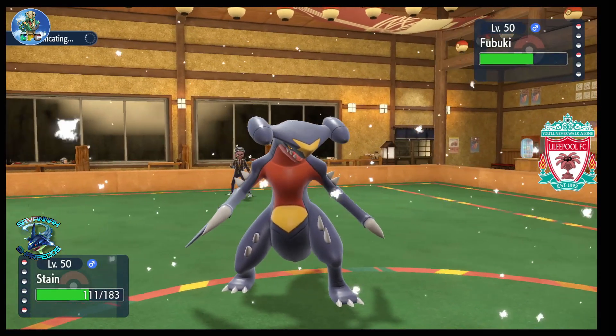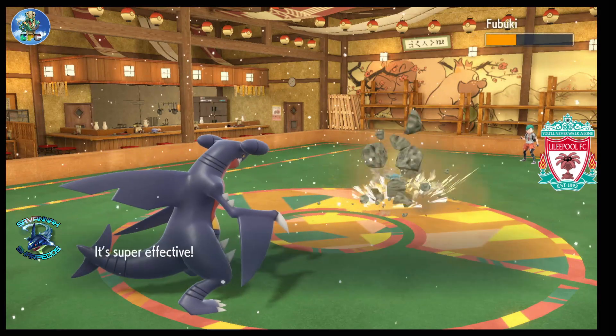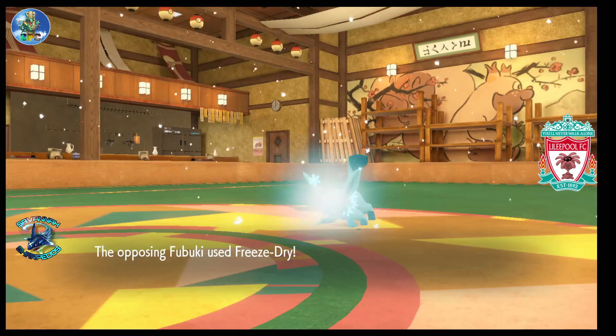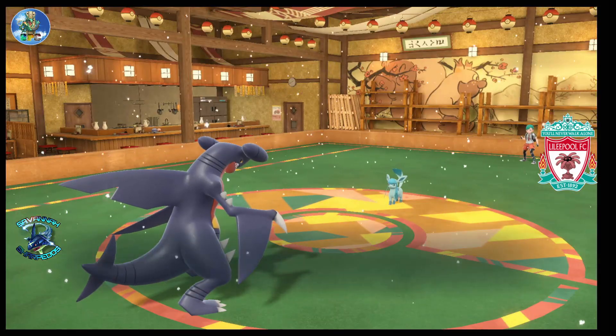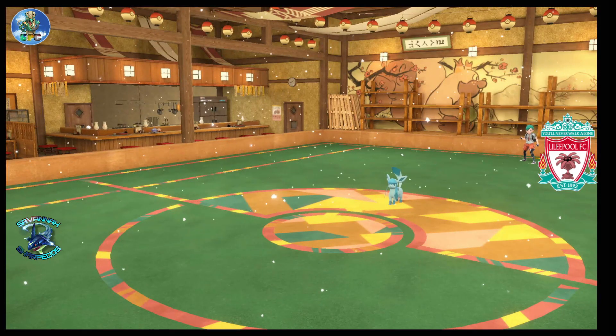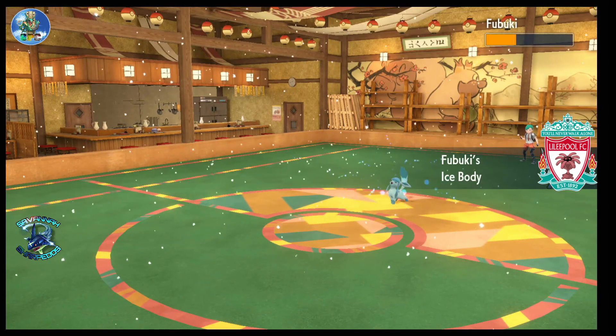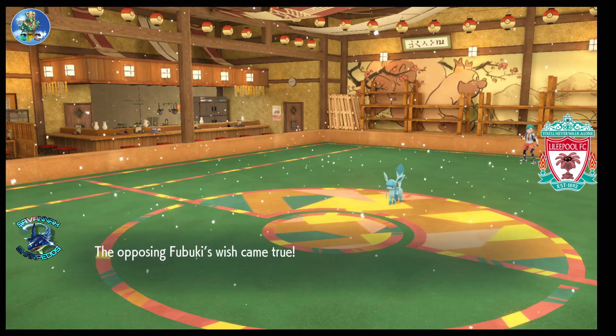I know if he switched out into Gyarados it was probably going to die before it ever saw that Wish. Still no flinches, and Garchomp finally dies to Freeze-Dry. Glaceon gets its Wish and pretty much we're down to Houndstone versus the world again — it seems like every other week I'm relying on Houndstone to carry me through a game.